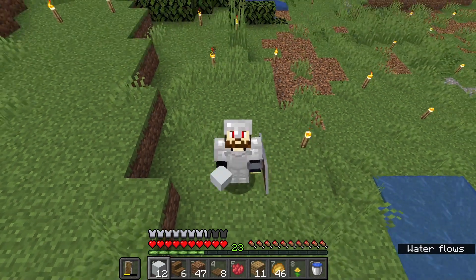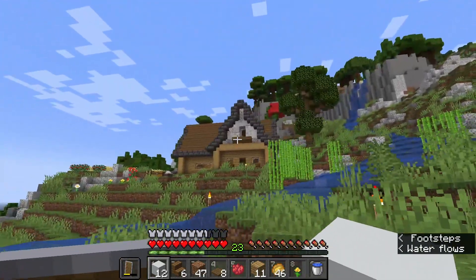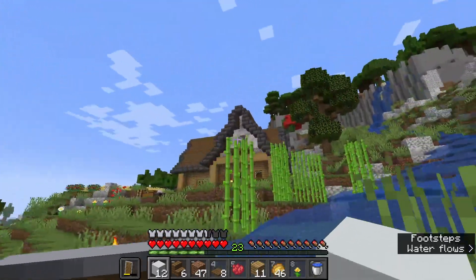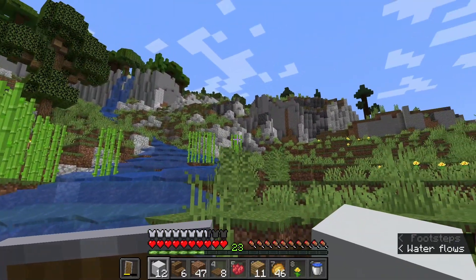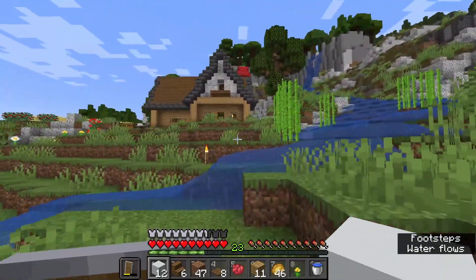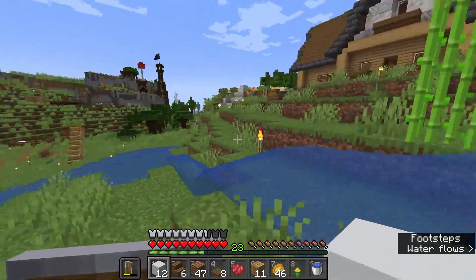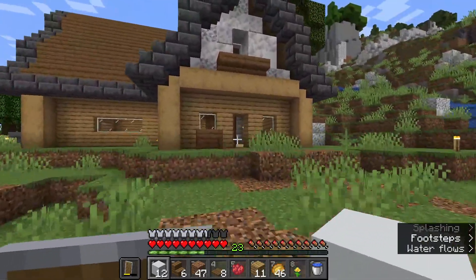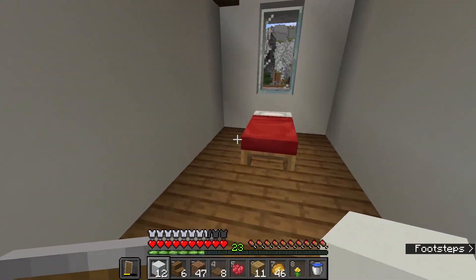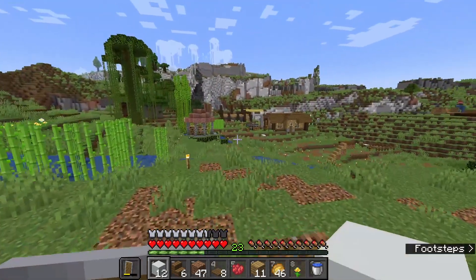We did it! Yes we did — we built ourselves a house! I really like it, and I better like it because I spent a lot of time on it. I decided to use some diorite because there's plenty of diorite to go around and it blends in with the terrain. Oak wood for the bottom, spruce wood for the roof, and a nice little trim with some deep slate. I haven't done any decorating yet — I just put in some windows and my bed. But that's all I'm going to do today.